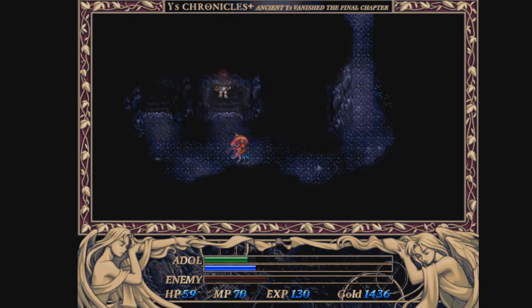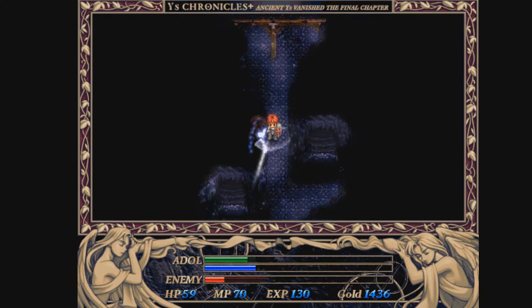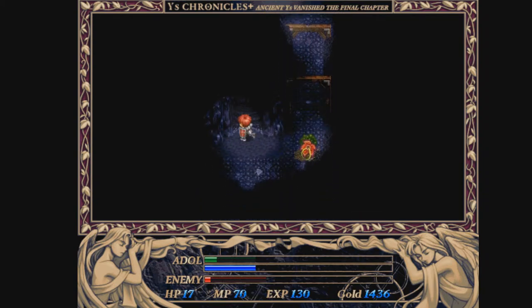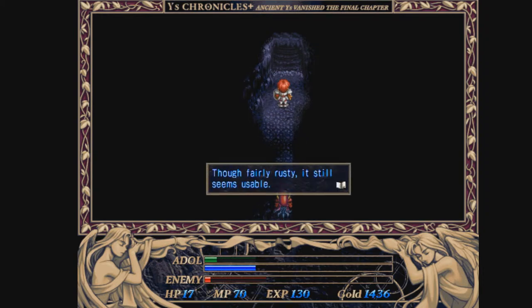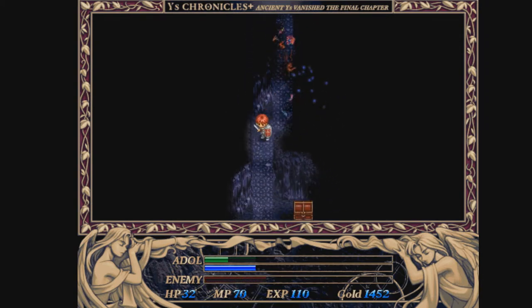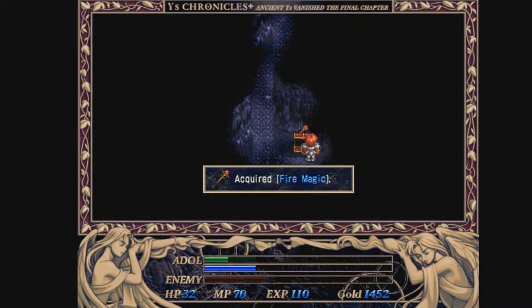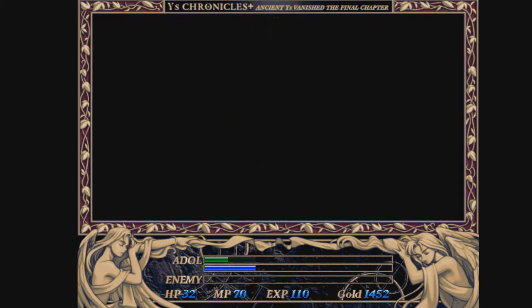Let's head back up and down here. Here we are - I found it. That is exactly where I want to be. Equip the apple. You get the fire magic - this is the first of many magic tools in the game.